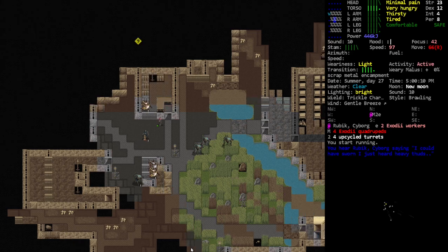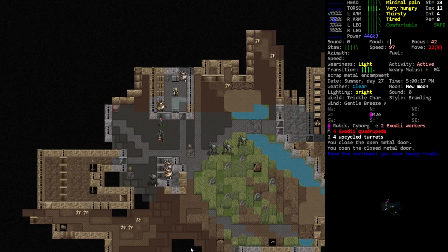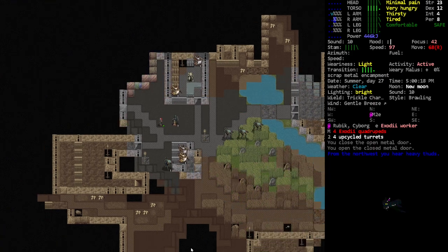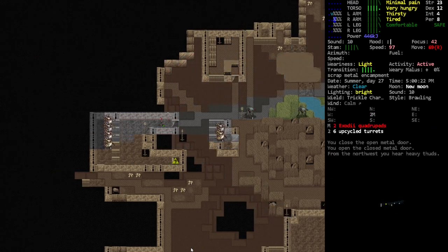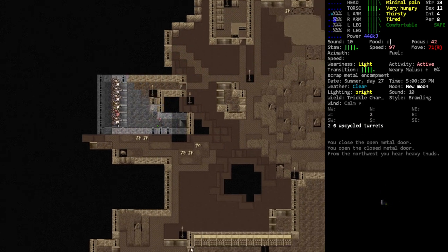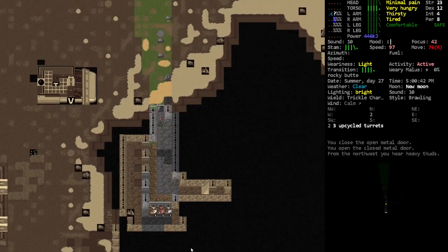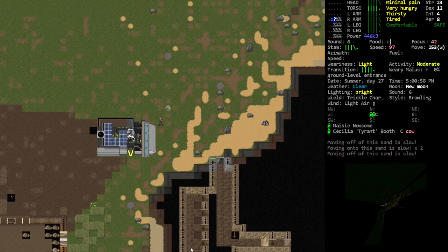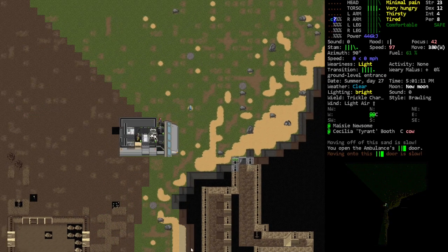So we've got the EXO database here. We've done a little trade and gotten a few things like some CBMs. I do want to install those, but before we do that we gotta go get some more stuff to trade. I'm kind of curious to see what these guys want to buy off of us - it could be intriguing.